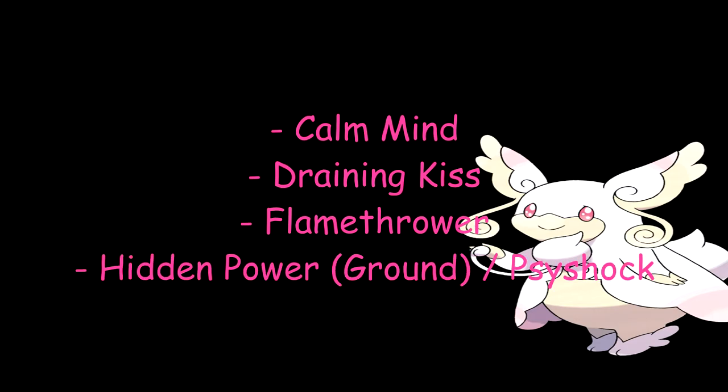Flamethrower — kind of like my Sylveon set from a long time ago where I gave Sylveon Hidden Power Fire. Because Audino is a little better, since it was originally a Normal type and can learn a whole bunch of TMs, Flamethrower is something it has an advantage of. It can destroy Ferrothorn and tons of things — it's really good to have. Skarmories beware. Hidden Power Ground or Psyshock — the reason I say Hidden Power Ground is because Heatran walls this thing perfectly. There is nothing a Mega Audino can do against Heatran unless you have Hidden Power Ground. Psyshock is another option if you have trouble breeding for Hidden Power Ground — that's just to cover Poison types — but mostly you better watch out for Heatran when this shows up.